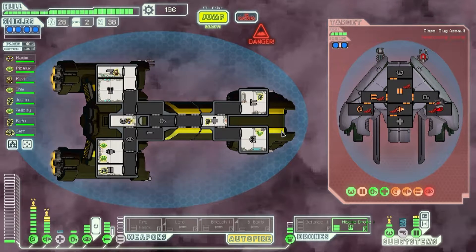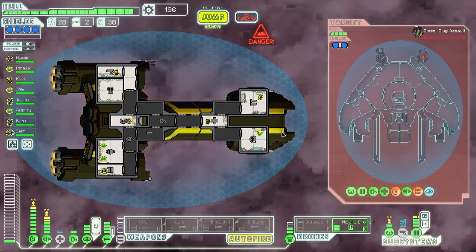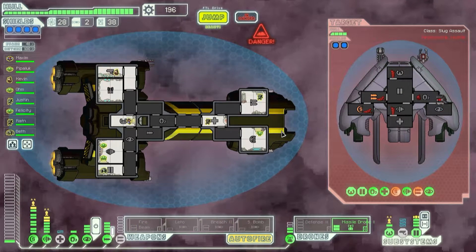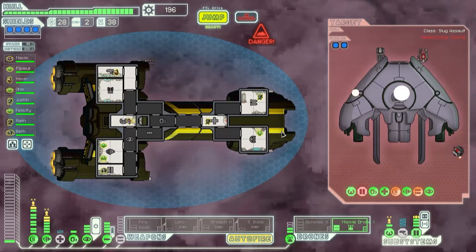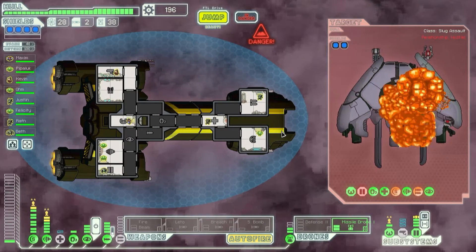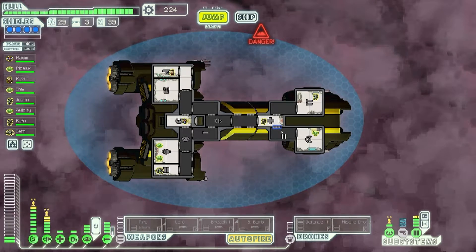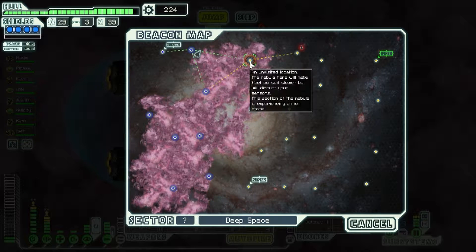Their ion beam was the only chance they had. I'm bad at math, but they needed to pass a 48% check eight times in a row in order for me to take any damage from their halberd beam. I'm not sure what the math on that is, but I know that it is a frankly absurdly low number. Ion storm — we can manage.